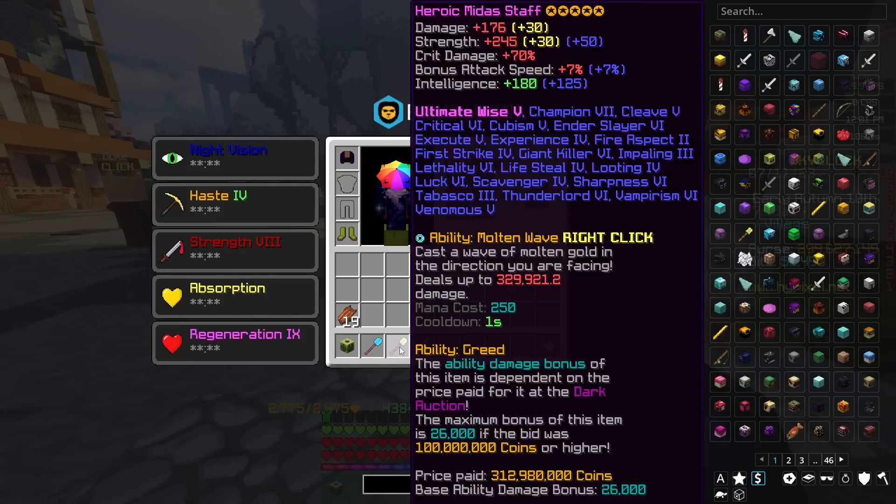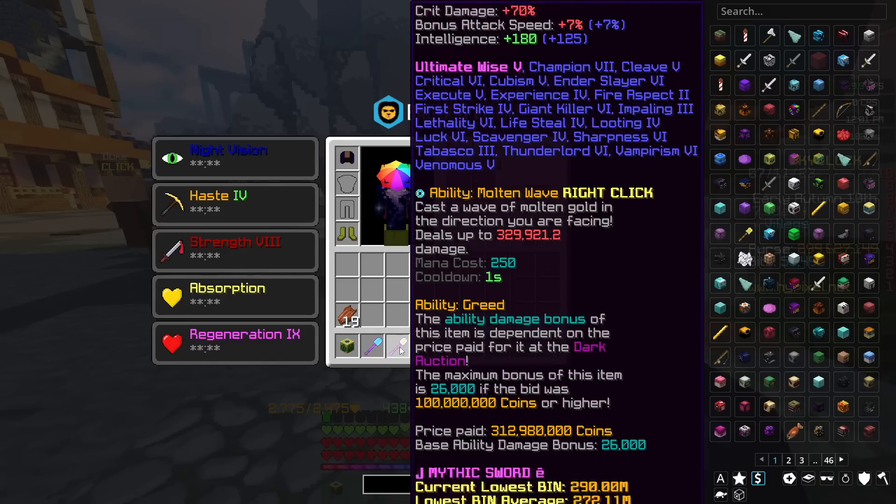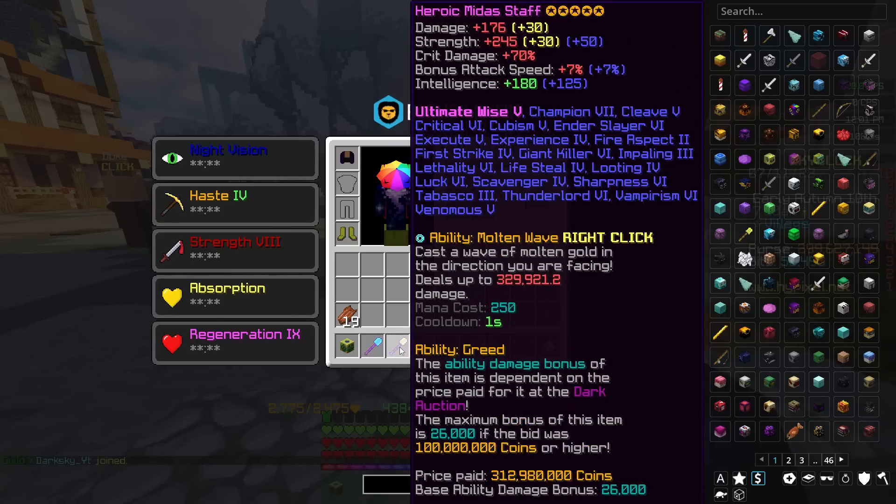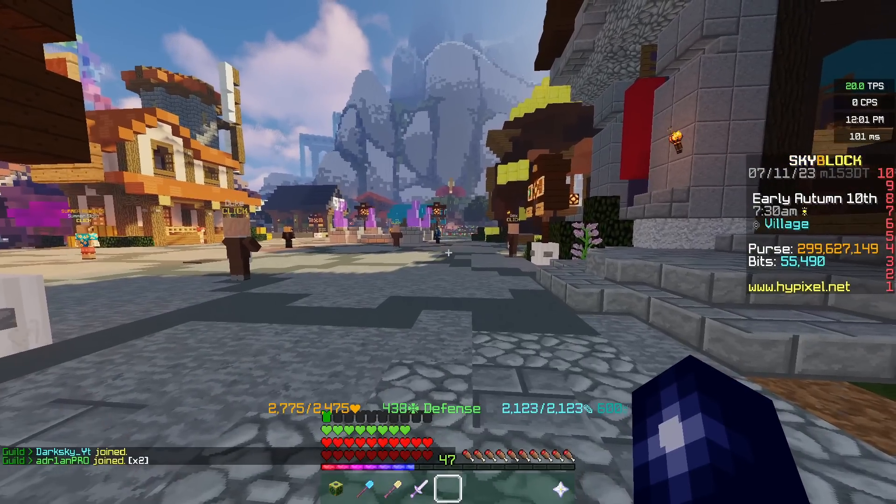Having said that, I just paid around 340 million coins for this Midas staff that we're going to be taking a look at today. And honestly, it was kind of painful to buy, considering I literally bought one exactly the same when I made that other video 2 or 3 days ago for around 270 million, and I wish that I hadn't have sold it.